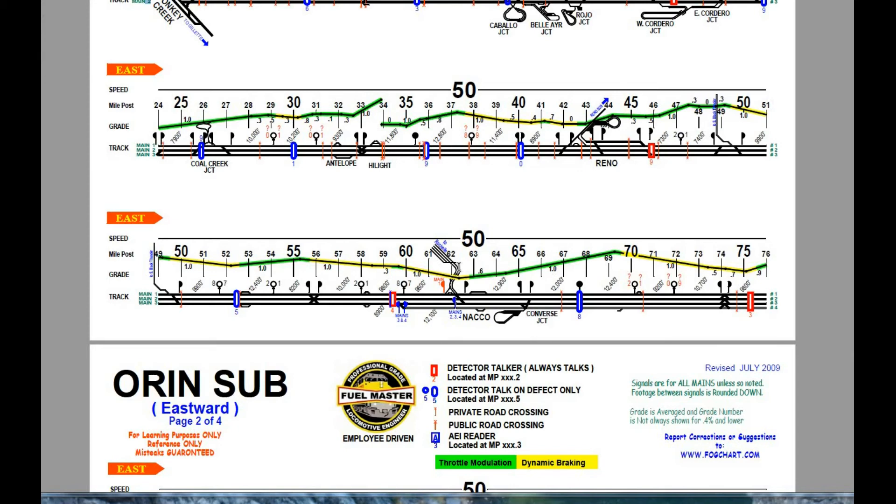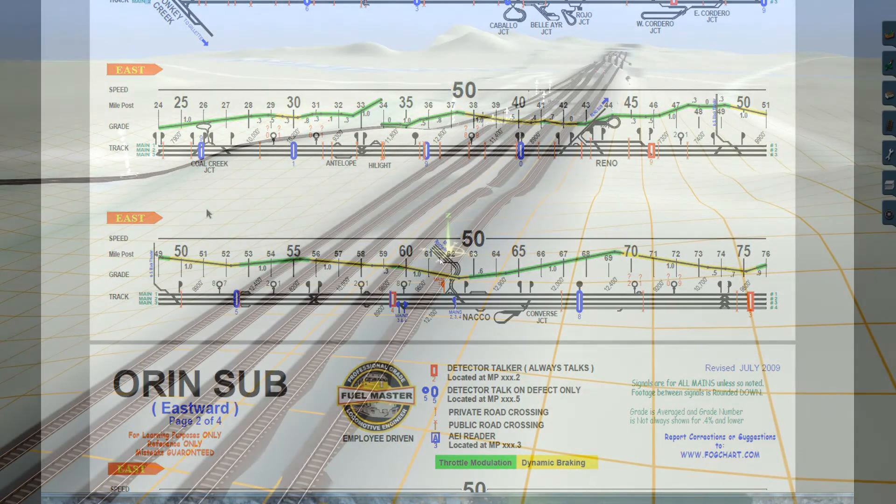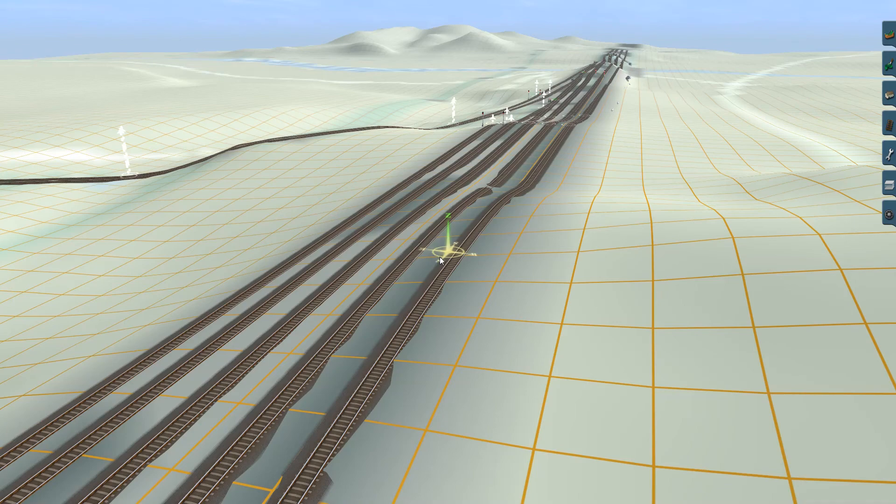Just a few other things — these are the mile posts, and the speed limit is shown at the top. If you want these fog charts, the website is www.fogchart.com — a great resource. This could be a bit of a long video, but if you're at all interested in how to do grades on DEM maps, I'm going to show how I do it.